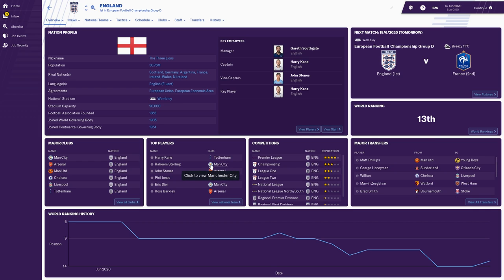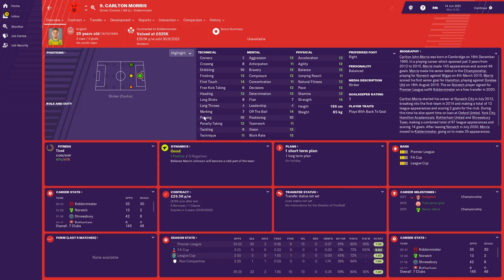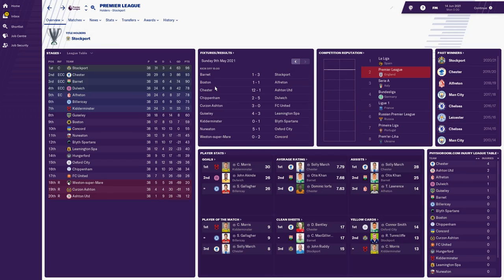Holidaying to the end of the 2020-21 season: Stockport County won the Premier League, three points ahead of Chester, who were three points ahead of Barnet. Then there was quite a big gap down to Dulwich, who qualified for the Champions League. Alfreton finished fifth, so they've qualified for Europe again, ahead of Billericay. Ashton United only one win all season — relegated with 12 points and a minus 78 goal difference. Carlton Morris was top goal scorer for Kidderminster.